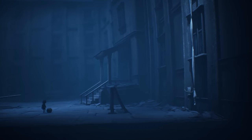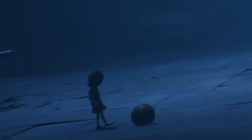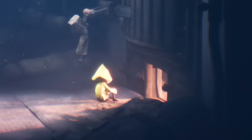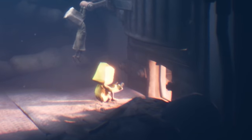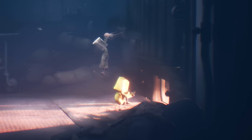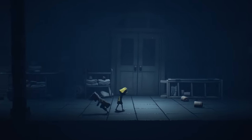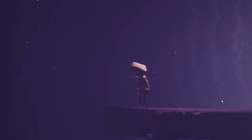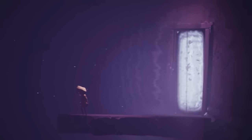We see Six quite often disinterested in Mono's quest — a lot of the time playing with objects in the world: a football in front of the school, playing with a mannequin's hand in the hospital, or even warming her hands by the smoldering remains of the Doctor. Needless to say, she's a very passive part of the adventure — until she's not. The moment Six takes control of a situation and makes a decision that puts into effect something much bigger than both of them: the cycle begins again.